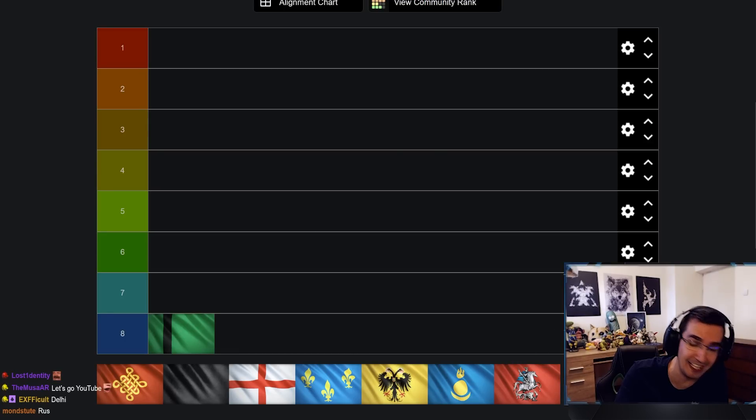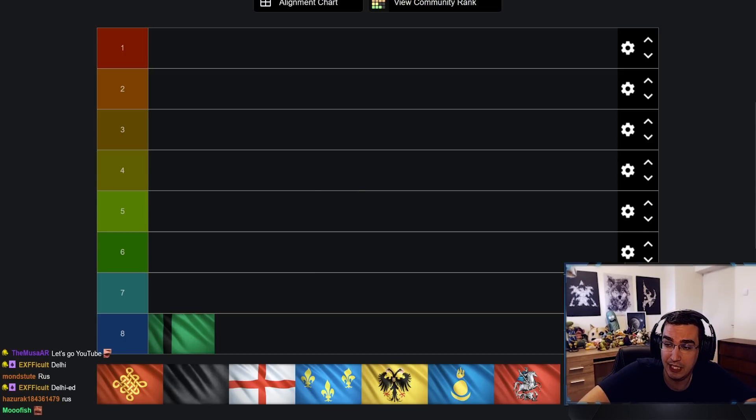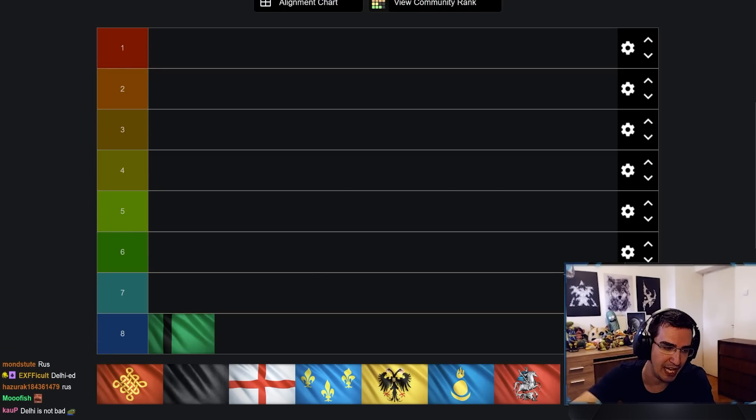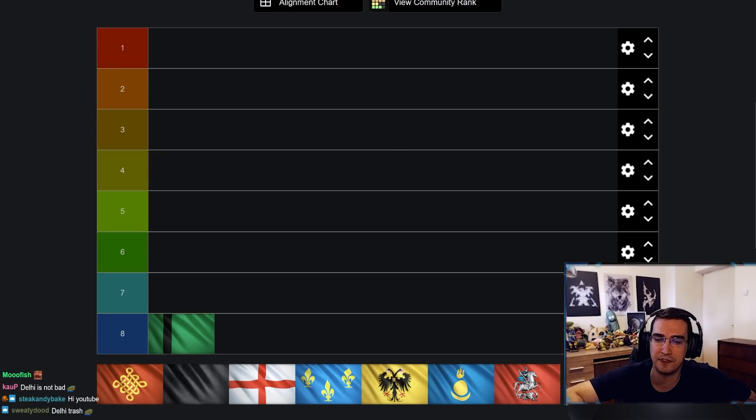The civ in last place is Delhi. I don't think this is a surprise to anyone — seven players voted Delhi last place, and one player voted it number six, giving it a total of 10 points. FFA Nomad is a clown fiesta, and Cowp was the only player who gave it a number six spot. I'm going to have to agree with the number eight spot — it's just not a great civ.